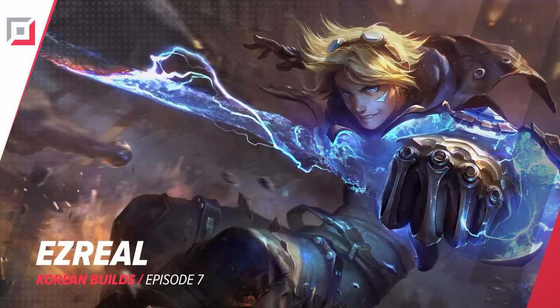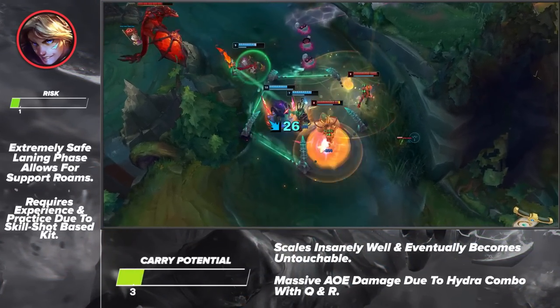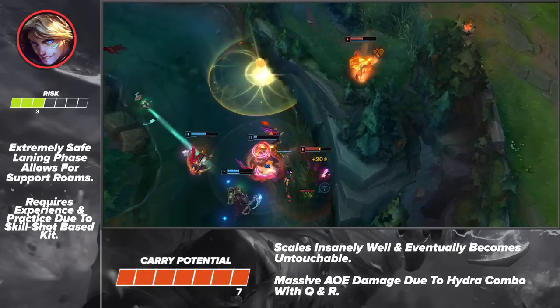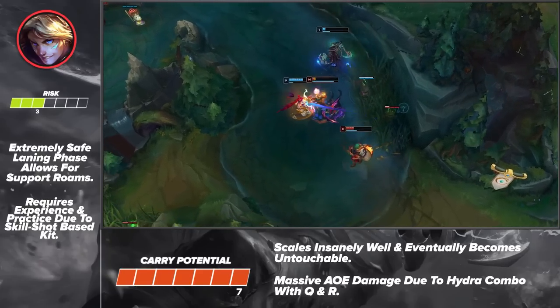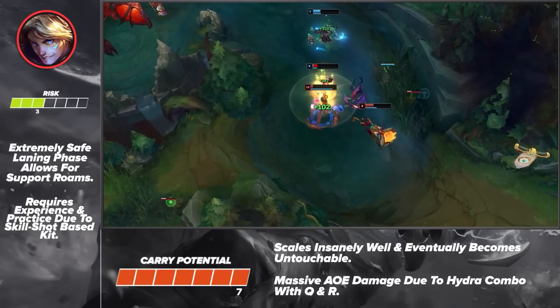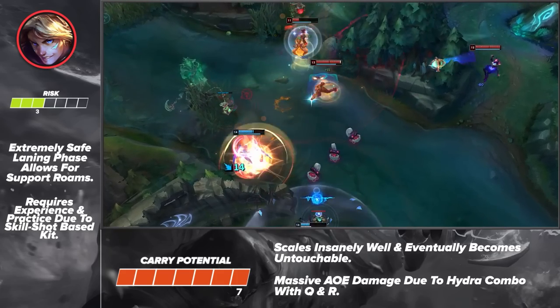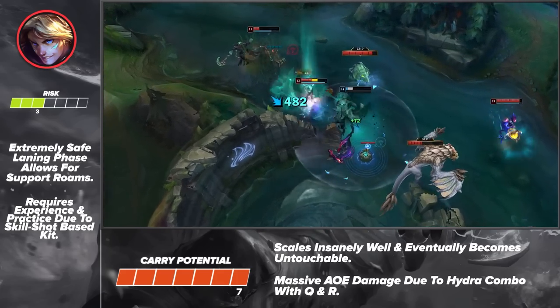Pulling us back into things with our ADC pick, we've got Ezreal. Soon to be buffed and enjoying his time as a B-tier ADC, Ezreal is a pick that will always hover Korean lists. His high skill ceiling alongside his build versatility makes him a powerful pick that many players look to master. While the skill difference between a good and a great Ezreal is astronomical, it doesn't mean you shouldn't play him. With a bit of practice and game sense, anyone can use this champion to climb the ranks.